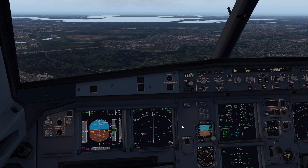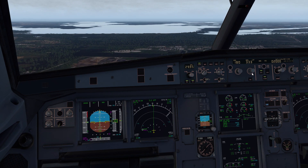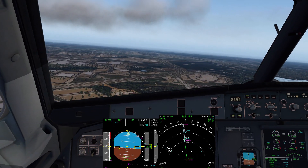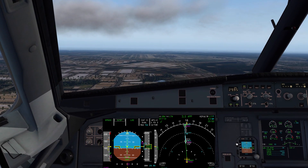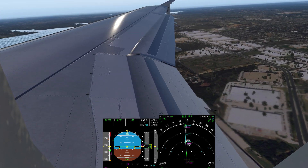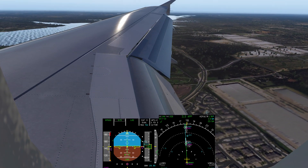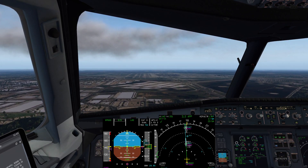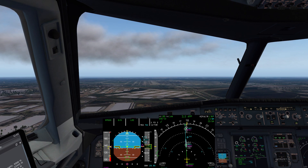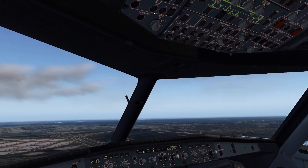Everything looks pretty good. 'A319, turn left heading 290, intercept the localizer.' Here comes the glide slope — glide slope star. VFE next minus 10, flaps three. VFE next minus 10, flaps full. We are back on final approach for runway 17 Right, airborne for probably less than five minutes, and we've successfully executed our return-to-field programming for ILS 17 Right.